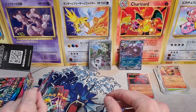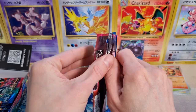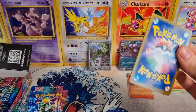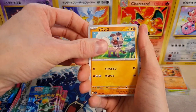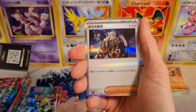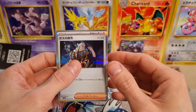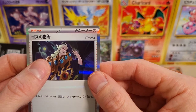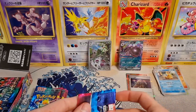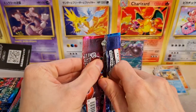The Pyroar art rare is pretty cool. I quite like some of the regular full arts. And of course, the chase cards — we got the three final evolutions of the starters. In SAR, we have the super crazy trainer SARs that everyone's hoping to pull. Boss's Orders — regular holo here — with Geeta the trainer in Japanese.